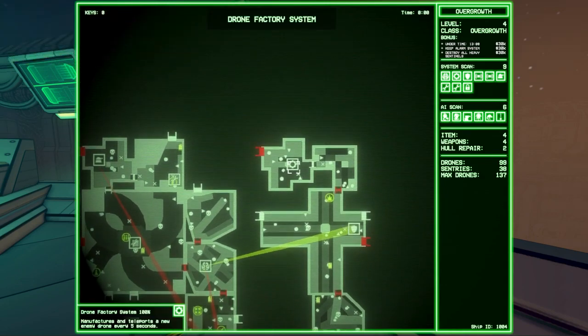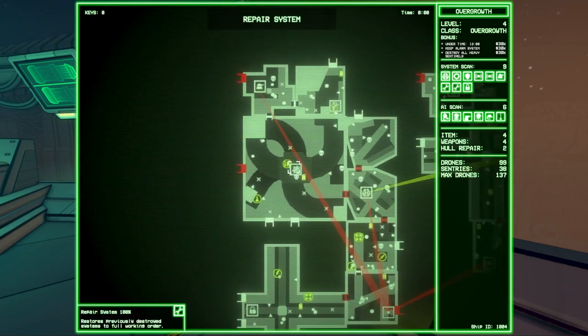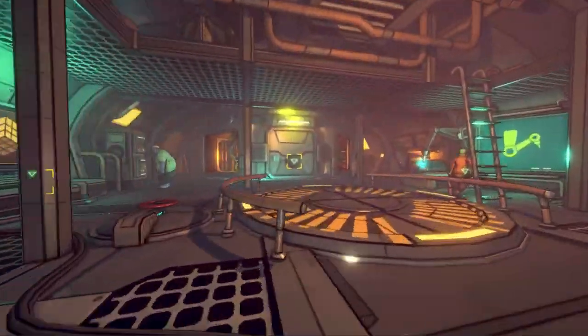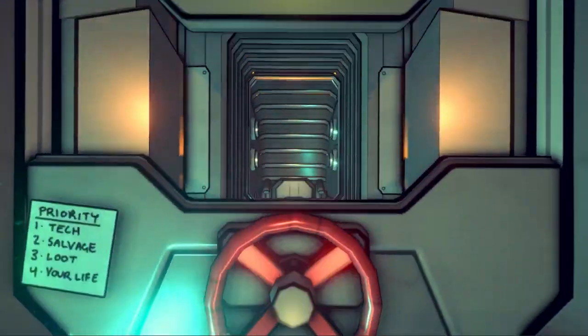I might also want to take out other defensive systems on the ship, like the factory system which is creating new enemies. There are also two repair systems on this ship which will quickly repair destroyed systems, so I need to take those out first. Each level in Gunhead is a variety of these defense systems which interact to make each ship different.